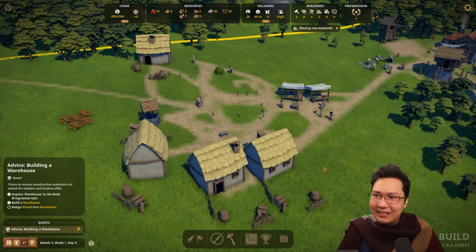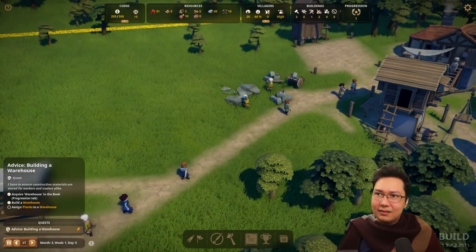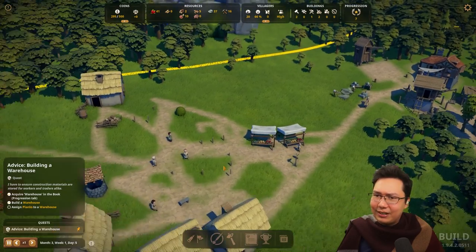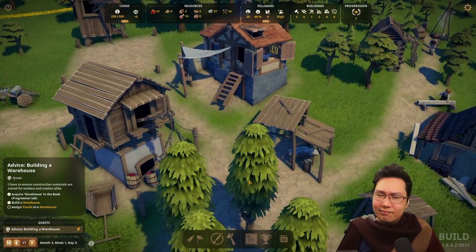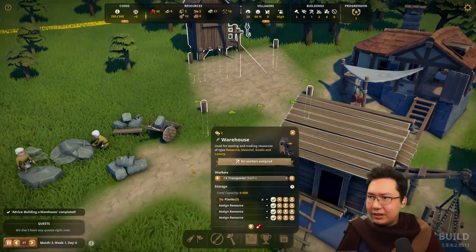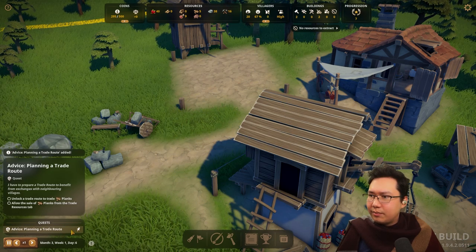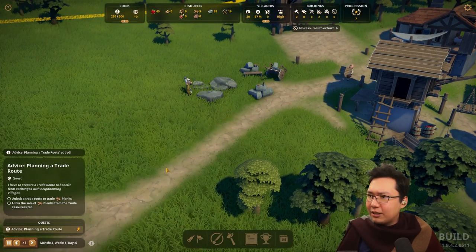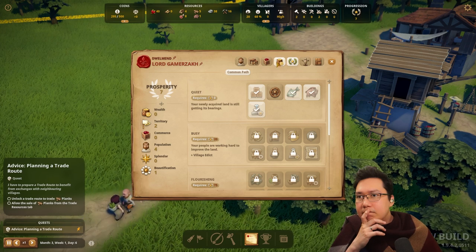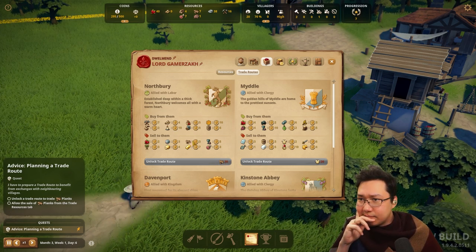Animations are in, sounds are in, performance is phenomenal. All the UI is done, tutorialization and onboarding seems very clear, very easy to go through. The warehouse is built — I need to assign planks and a transporter. Let's take another miner, Zaisoth, and assign you to a warehouse transporter. Planning a trade route — prepare a trade route. Unlock a trade route to trade planks, allow the sale of planks from the trade resource tab.